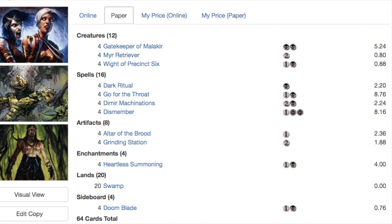Those two playsets combined are $17, which is almost half the deck. So you have Gatekeeper of Malakir, Myr Retriever which is part of your combo, Rite of Consumption, Precinct Six, Dark Rituals, Go for the Throat, Dimir Machinations, Dismember, Altar of the Brood which is another part of the combo, Grinding Station, and Heartless Summoning.